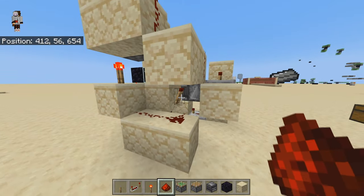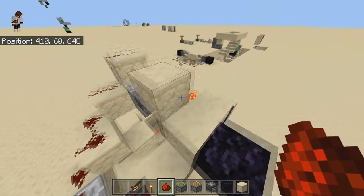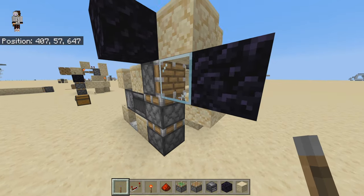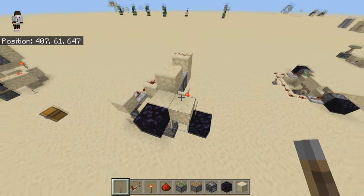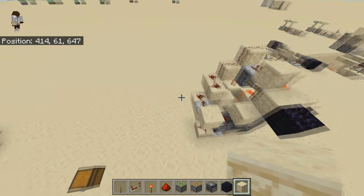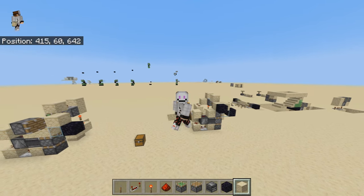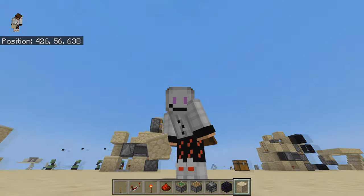A redstone signal is coming from that redstone torch again. Now, place the lever on top of the block with the torch behind it, and on top of the glass block. If you power that — yes, it works! You can cover up the redstone however you want. I hope this works for you, and if you want to see more videos, leave a like and please subscribe — it would really help me out. I hope to see you next time, bye!